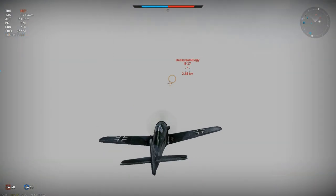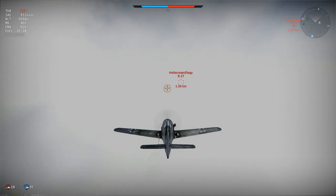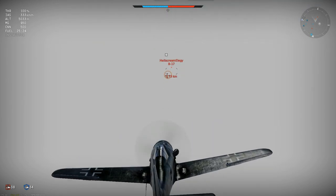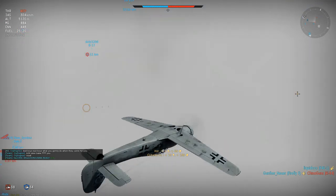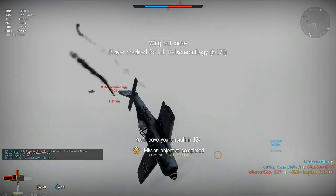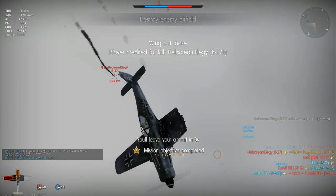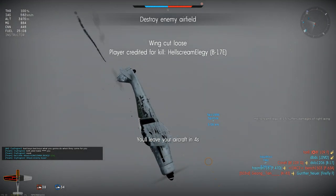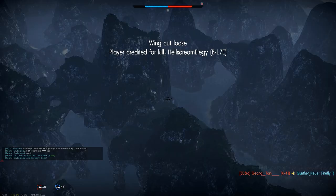I'd climbed in this battle, met no enemy fighters, so I decided to go bomber hunting. Nice frontal approach from slightly below — aim carefully. He's alight, and I'm going to dive to escape his gunners. Wing chopped off at 600m by a .50 cal bullet. Because of the paper wings, I'd simply suggest not attacking bombers at all unless you can be sure of engaging from a blind spot. It only takes one bullet to send you tumbling from the sky.